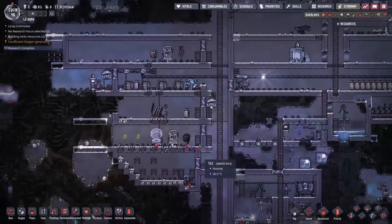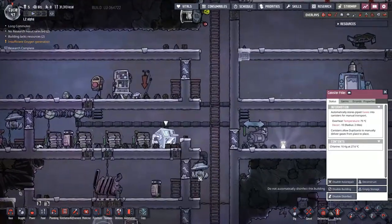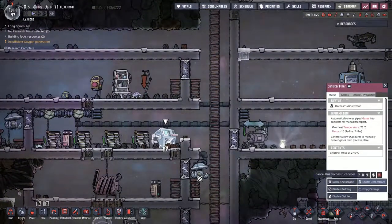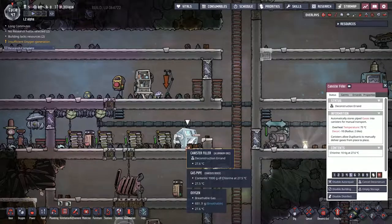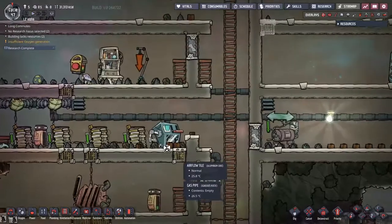So that means we can't really use the coal generator, and I think I'm going to actually turn this right down here and get this into a deconstruct. Now we were trying to deal with the chlorine — there's a lot of chlorine here and I still don't know what we're going to do with it.